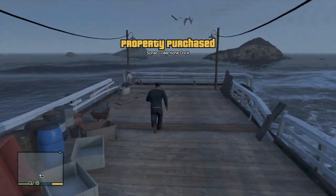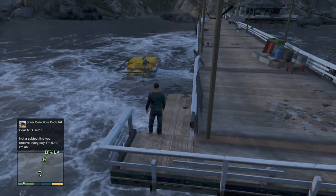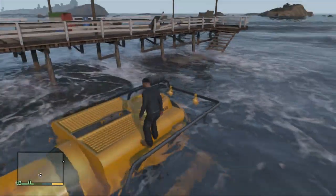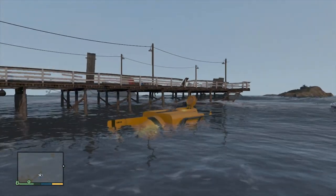Now the way you get the scuba gear — and I'll show this in a second — is by actually getting into the submarine and then getting out. It's not like you can put it on yourself. It's sort of like the parachute where it does it automatically. As you see right here, we're just going to hop in the submarine and then hop out of it, and then we're going to have the scuba gear.